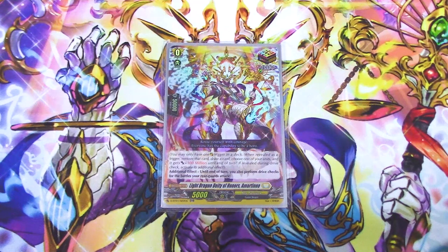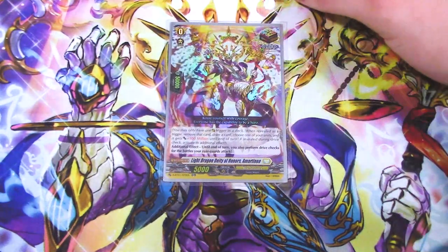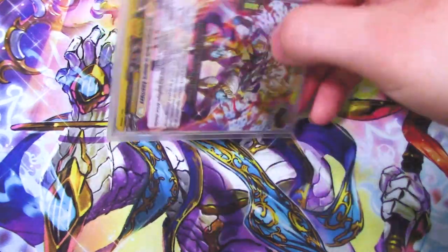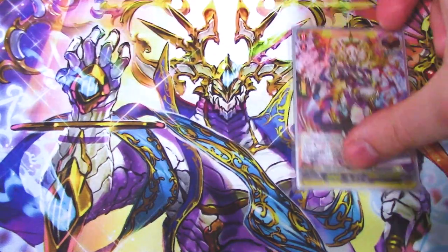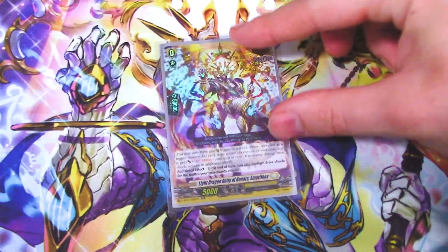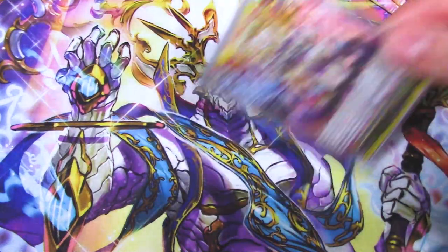On to triggers. Our Over Trigger, Light Dragon Deity of Honors, Amartenea — when you reveal this for your trigger check, you remove it, draw a card, and one of your units gets a hundred million power. If you drive check it, you get the additional effect of your rear guards being able to perform drive checks. That's cool because you Over Trigger, then get that grade three right afterwards — you re-stand a grade three and get twin drive, which is really dope. Amartenea is really good for Bastion, just a really good Over Trigger overall.